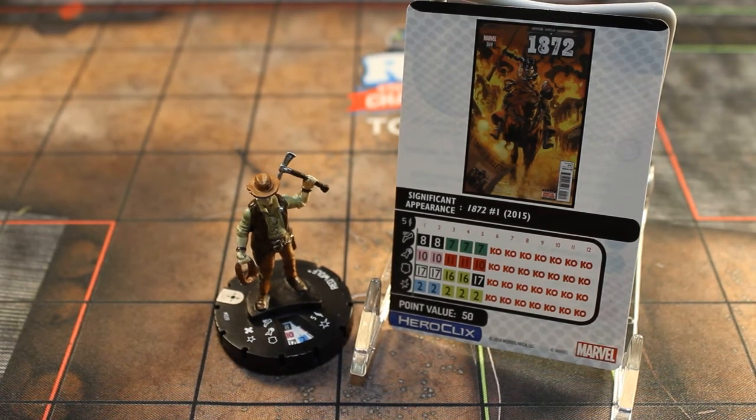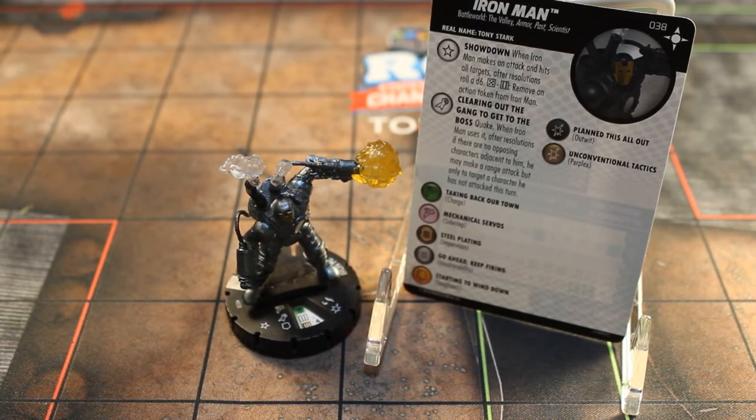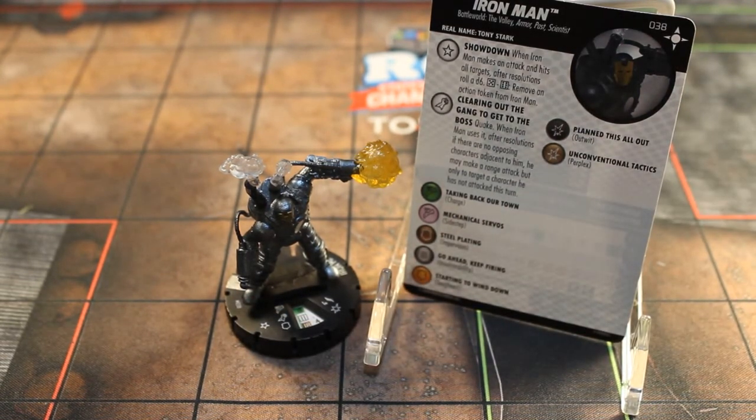Last up in this preview is Iron Man, number 38 in the set. This sculpt is off the chain — he's got his little flamethrower, the smoke coming out of the stacks on the steam pirate suit, and his little Gatling gun. I couldn't believe how awesome the sculpt was when I pulled it for a rare. Good job Wizkids, really impressed with this one, hopefully you keep up that good work. He has the Battleworld the Valley, Armor, Past, and Scientist keywords — you guys know how much I like the Scientist keyword, so he's already a winner in my book.